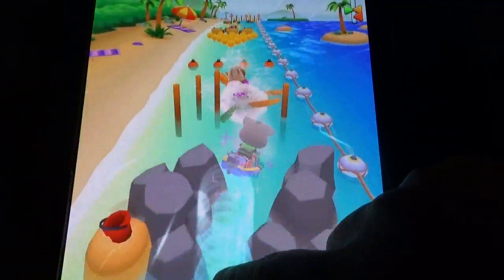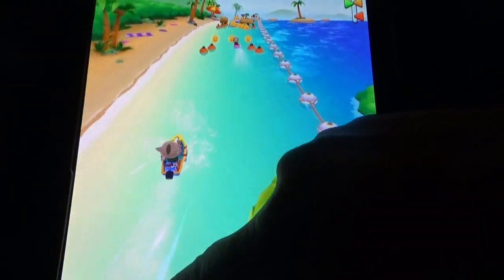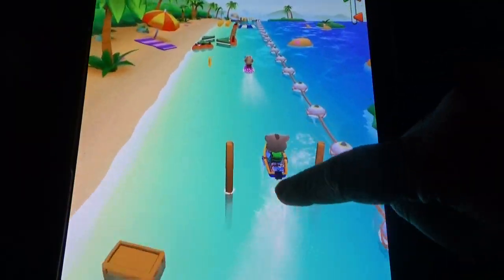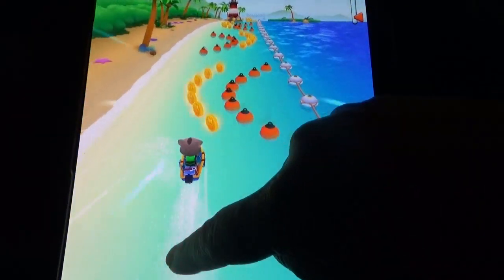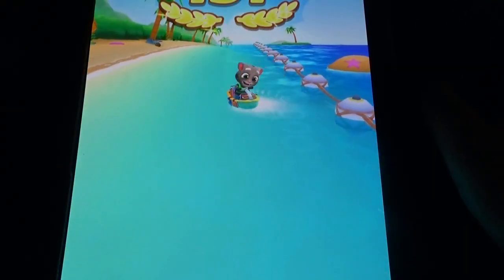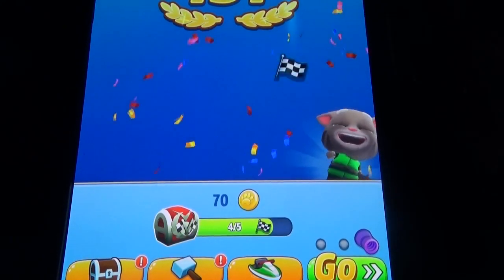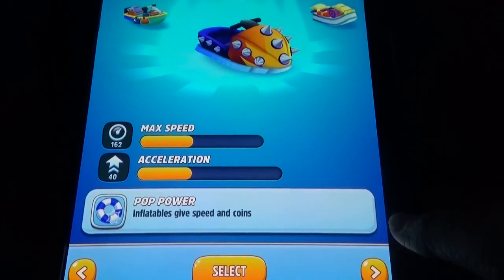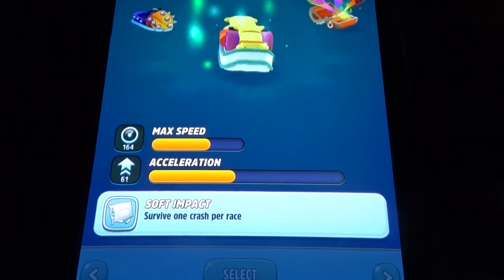If you go through tunnel-like sections, sometimes your size will increase and sometimes it will decrease. If you hit an opponent, a stick will come out. We got an epic one — you can see max speed, acceleration, and the special power. Every jet ski has some powers and you can also upgrade them so that speed will increase.